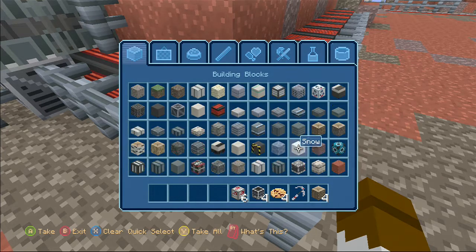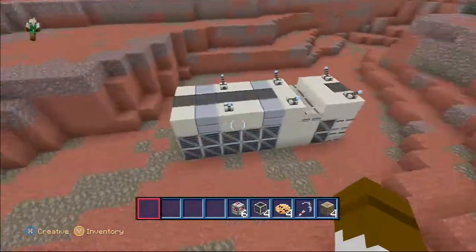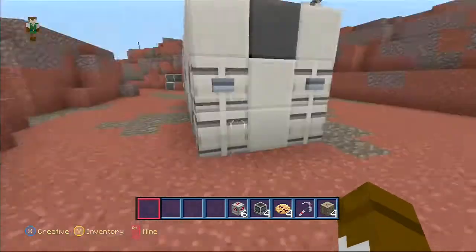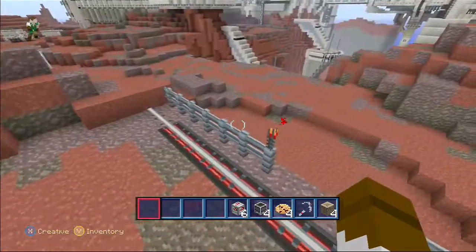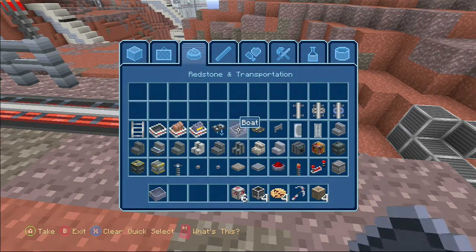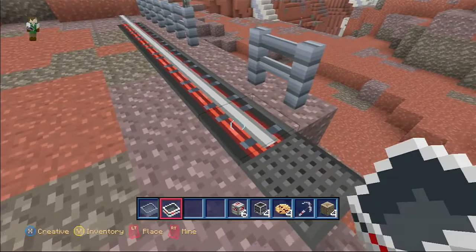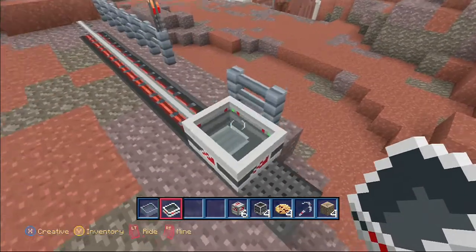The generator blocks turn out to be TNT — that's interesting — and note blocks as well. Gold ore gives you power here. You've got these new levers and buttons, and over here you've got an example of the rails which are now only a single track. There's also a minecart with a Mass Effect design on it.